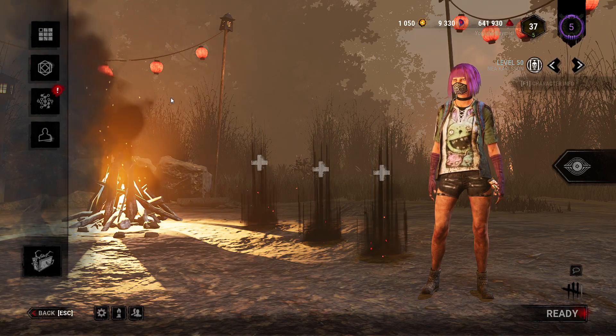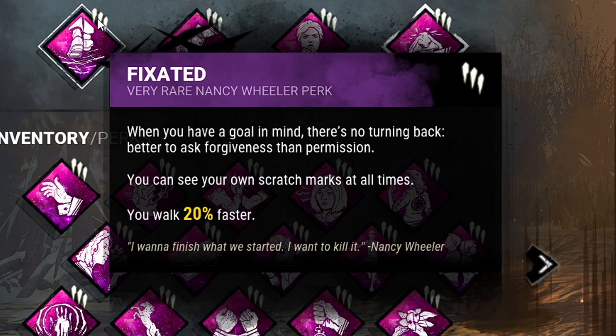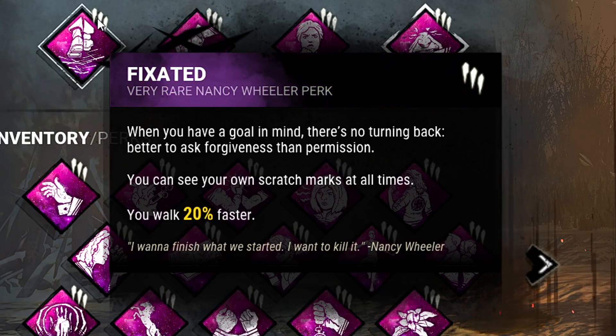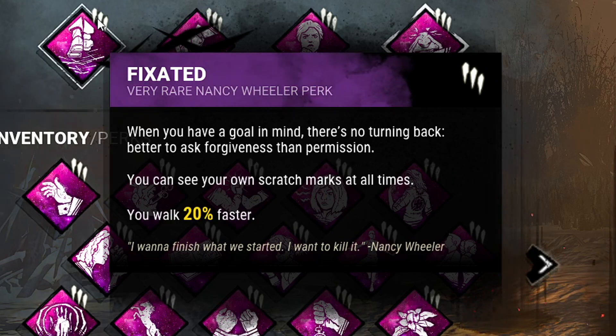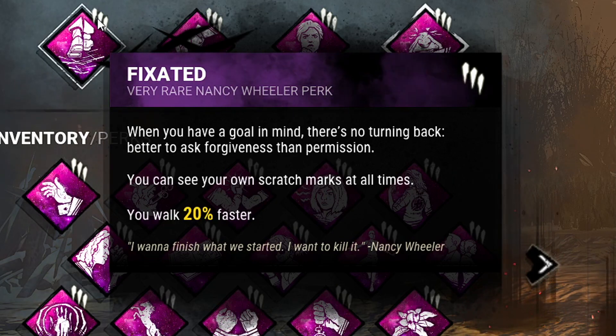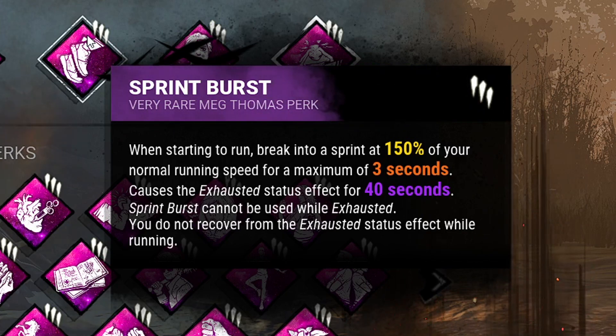Welcome back to another video. Today we're going to be using Sprint Burst with the new buffed Fixated. The perks we're using consist of Fixated, which allows us to walk 20% faster. This perk used to not activate if you were injured, but now with the new buff it activates both if you're injured and if you're healthy. Sprint Burst should be even stronger now with the new Fixated.